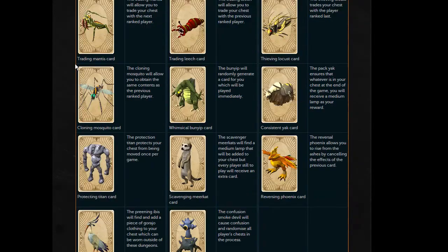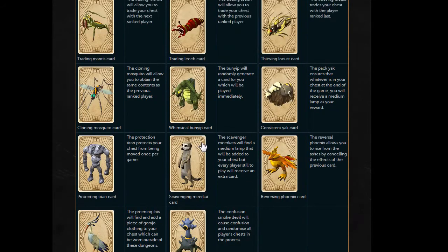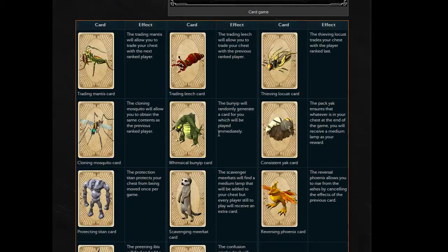It lists all the cards here — these are pretty cool. So far they show 11 different cards, which is actually quite a few, given that there only seems to be like one round to this. It's just very quick — bang, bang, bang. So the cards are very cool. I like the ones that are kind of random, like this guy: the Beguiling Smoke Devil card. The Confusion Smoke Devil will cause confusion and randomize all the players' chests in the process. Awesome, I love that card.